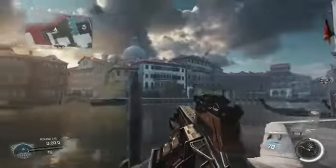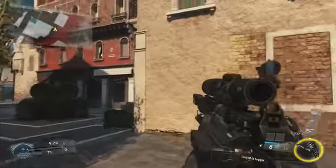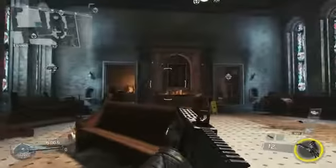One of the maps in DLC 1 that we are pretty excited about is called Renaissance. It takes place in Venice. It's very tight quarters, very fast gameplay. If you like to snipe, you're going to love the church lane. If you like to run and gun with your shotgun or your SMG, you're going to love skating through the interiors and engaging players. And if you're a mobile mid-ranger, you're going to love taking your assault rifle onto the streets.